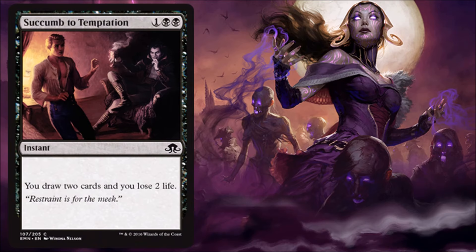Succumb to Temptation — this card I like a lot. It's an instant for three and you get to draw two cards at the expense of two life. That's very economical. I think this will definitely see standard play — a lot of cards like this have seen standard play in the past, like Night's Whisper, which is very powerful, and even Read the Bones. I think it's a pretty much a no-brainer that this is going to make it into standard and allow you to dig through your deck a little bit. It's also very good for you in limited as well.